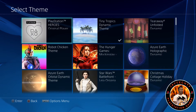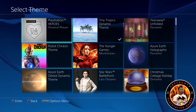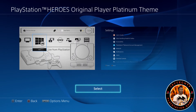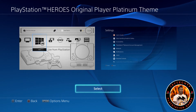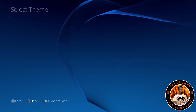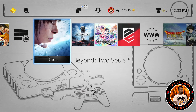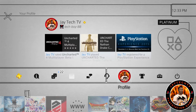I'm very hyped about Uncharted. I only have about an hour and 30 minutes before I have to go to work, so I'll try to get some content out. The theme is called Tiny Tropics Dynamic Theme and it's only $2.99. There's also a PlayStation Heroes original player platinum theme where you can donate two, five, or ten dollars to help different individuals. I paid for the two-dollar one. It has the classic PS1 controller layout along the bottom — very simple and clean, with controller symbols like circle, square, X, and triangle flying about occasionally.